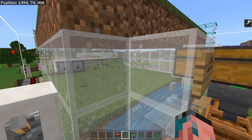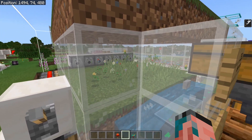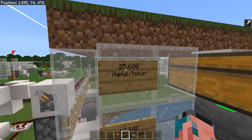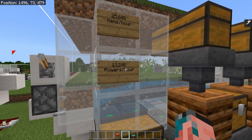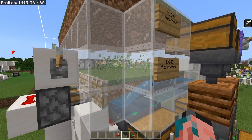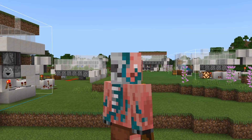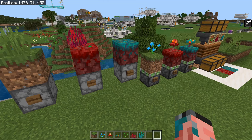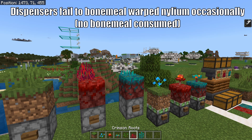If you decide to build just the standard flower farm, you can get pretty much any flower in the entire game as long as you build it in the correct area. You'll get 25,000 items an hour and 13,000 of those will be flowers, plus lots of seeds you can compost back into bone meal. There are really only four different mechanics you need to know about when building a flower or fungus farm. The first is that a dispenser can bone meal grass or nylium, providing you with roots, seeds, funguses, and any type of flower.